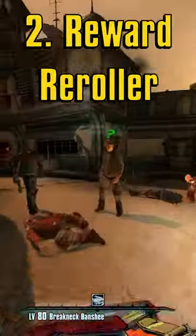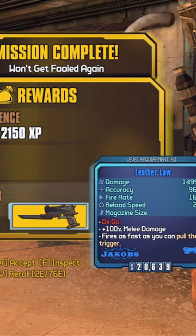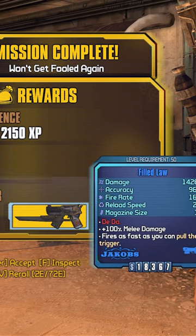Another read-only alternative is Reward Reroller. When you go to turn in a mission, you have the option to press a key and use 2 Iridium to instantly re-roll the reward for different parts or elements.